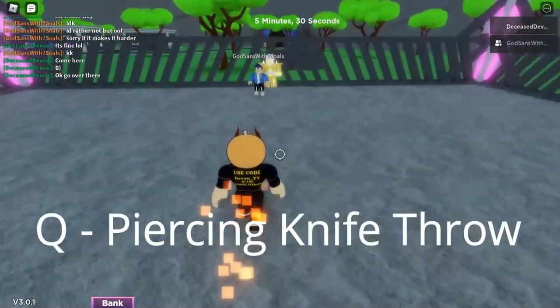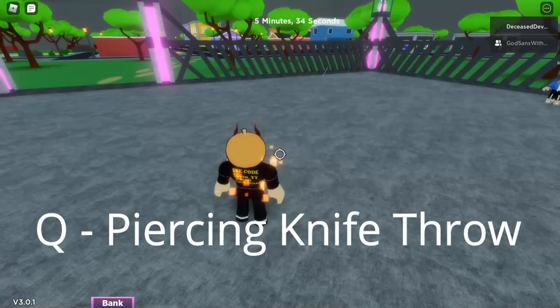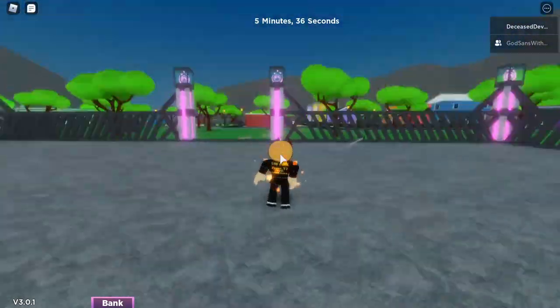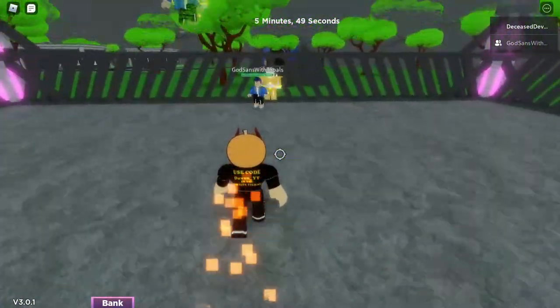The first move is Piercing Knife Throw — you press Q and you can throw a knife. It's actually a pretty big knife; in other games they're a lot smaller but in this game they're huge. The next move is Shadow Uppercut — you press E and you uppercut them.